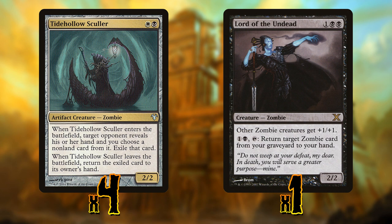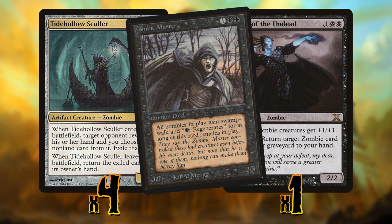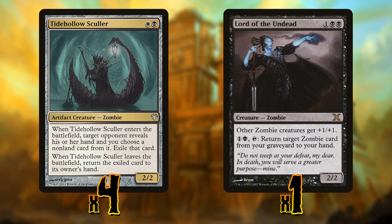The last two zombies we'll be playing are Tidehollow Sculler and Lord of the Undead. People forget that Tidehollow Sculler is a zombie, but it is indeed a zombie, and it gives us some semblance of control because it lets us look at our opponent's hand and strip a card out. Lord of the Undead is the OG zombie tribal lord — it gives our zombies plus one plus one, and for two mana we can tap it and return a zombie from our graveyard to our hand, which is really nice for generating value. Ideally I'd rather have Diregraf Captain just because it's more synergistic, but this is a great top deck for grindy matches so we can outvalue decks that drag us into the late game.